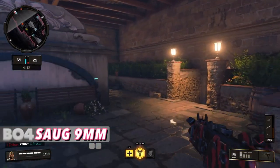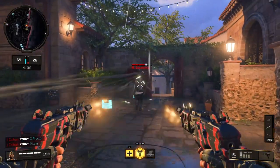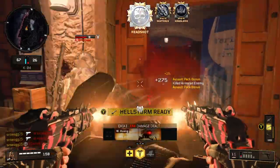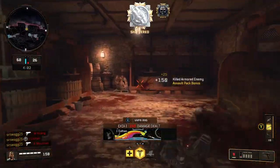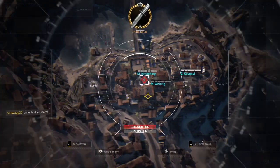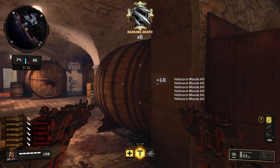Black Ops 4: SOG 9mm. This game had some good weapons, but none of them came close to the SOG. Crazy fire rate, fairly low recoil, decent damage, and it killed faster than most assault rifles at close and mid-range. Then you could dual-wield them to make them truly overpowered — this is what we all wanted the akimbo Scorpions in Black Ops 1 to be. It was used in pubs and competitive alike, because in terms of weapons that were good, the SOG was king.